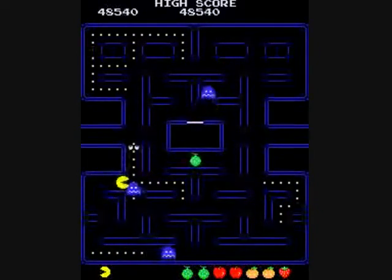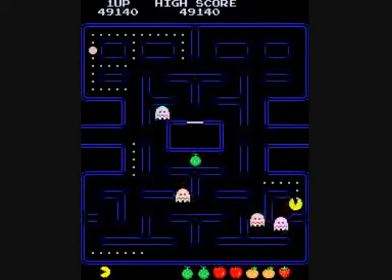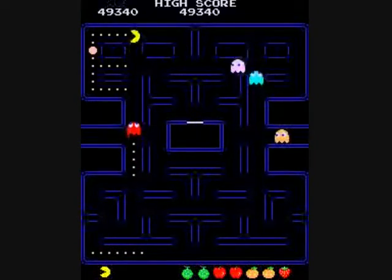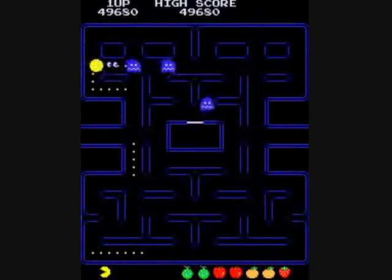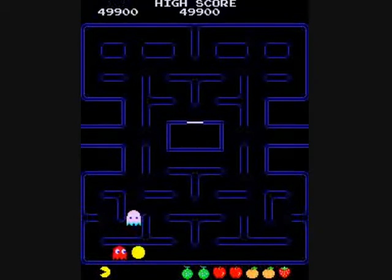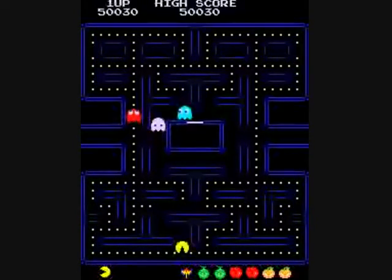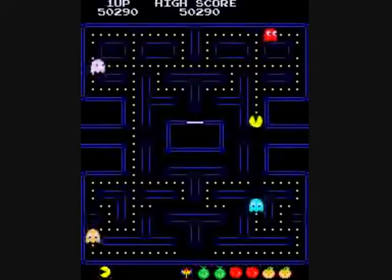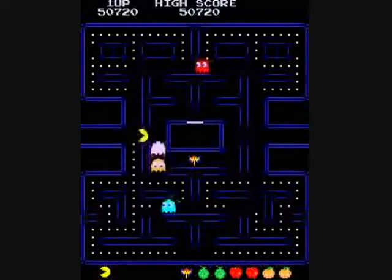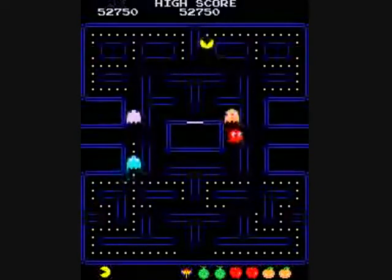There is a trick you can do if you need to take a potty break or grab a sandwich. At the start of a level, where that T is just under the ghost pen, you can go right and up and stay there — the ghosts will never catch you. Do that if you need to, but only at the start of a maze before you eat any other dots. Just go right and up, just under the T, and just stay there for a while. The ghosts will never catch you. That's just to start any maze — do that if you need to go pee or whatever.